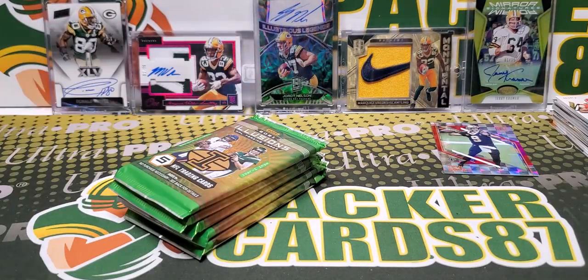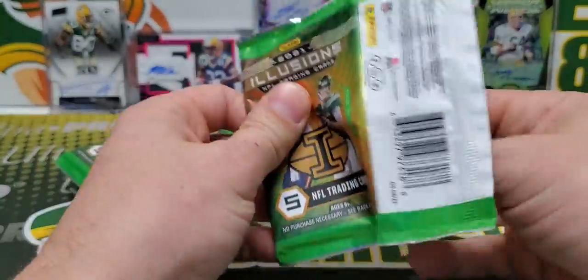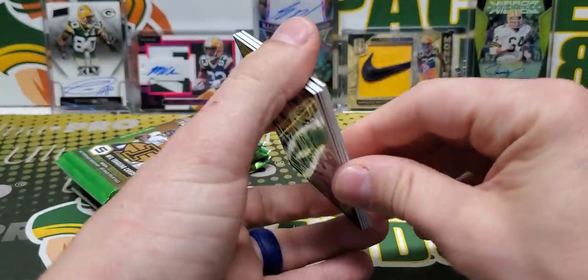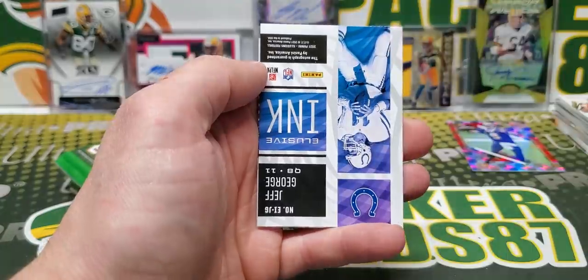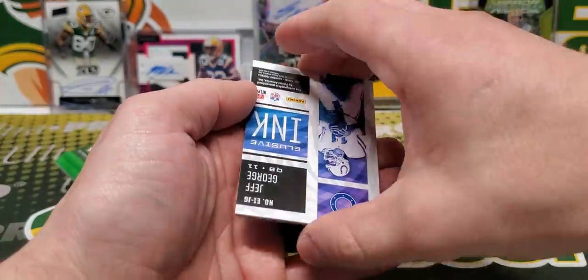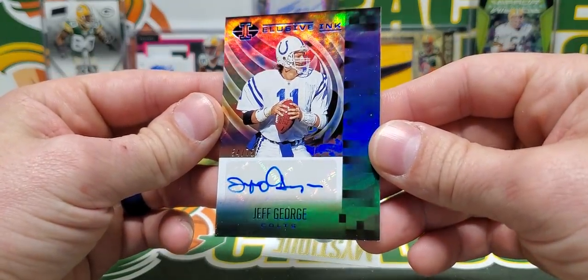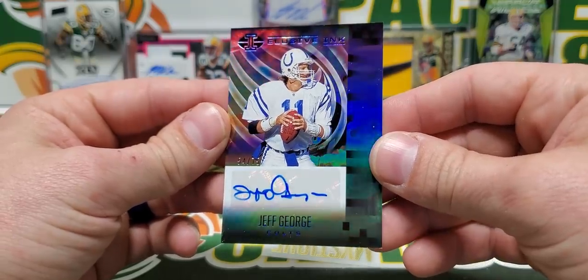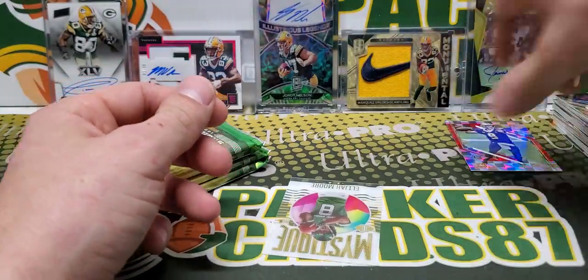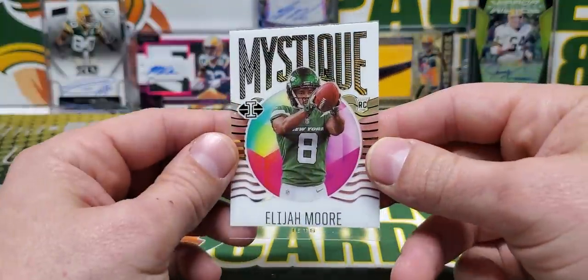Let's do Illusions, then Select 2020, and then we'll end with Mosaic. I'm pretty sure that Mosaic was out of a fresh box. Elusive Ink Jeff George out of 75 — 54 out of 75. Old Jeff George. I like that they put random autos in — they got Deuce McAllister and Illusions and Christian Okoye, Elijah Moore, Clinton Portis in there. I like when they do that.